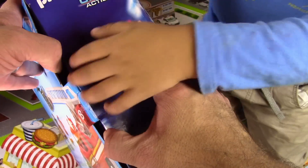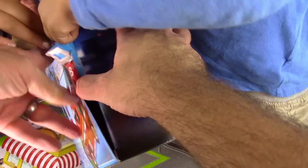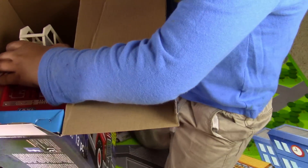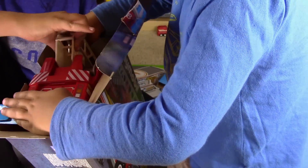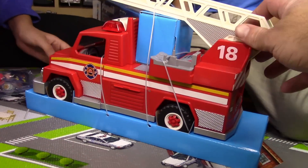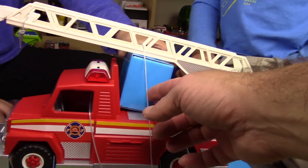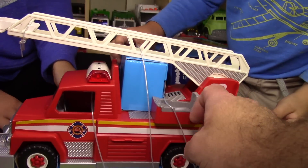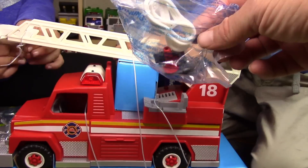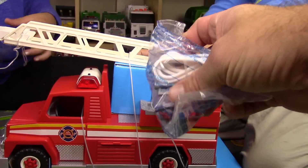Let's rip it open. We got it out of the box really fast. But what is on it? Twisties! So many twisties. And it came with some extra parts that we need to open up.